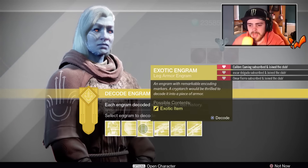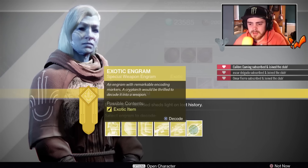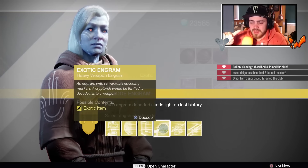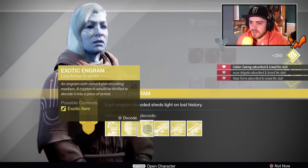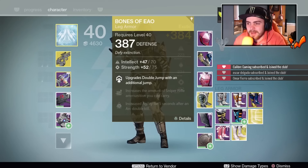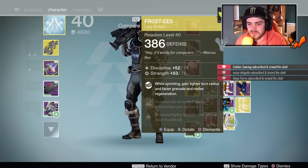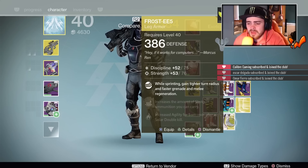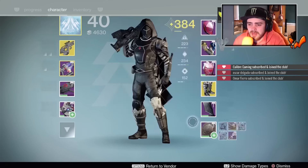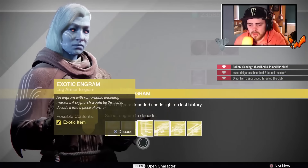I'm going to go with another boots because we have a few of these. I'm going to do my primary exotic engrams last, purely because I love weapons. Going heavy, special, then primary — that's what we're going to do. Another boots — I needed the Frostees, I literally needed the Frostees! Can these be above 387? 386... no. While sprinting, gain a tighter turn radius and faster grenade and melee regeneration. There's no point putting them on because it puts our light down. They just look like some casual boots.